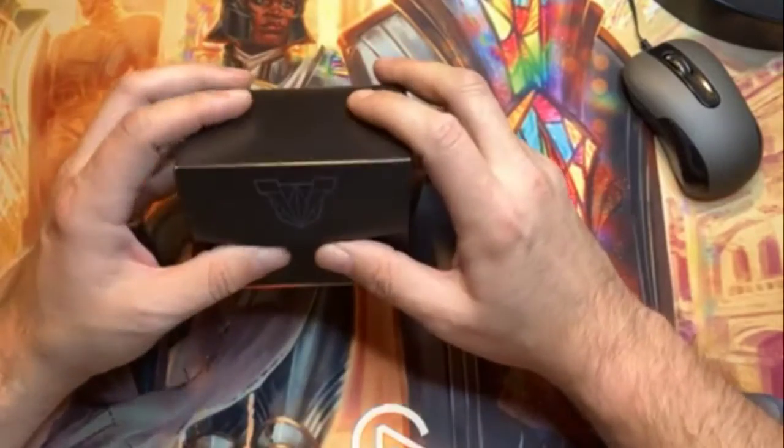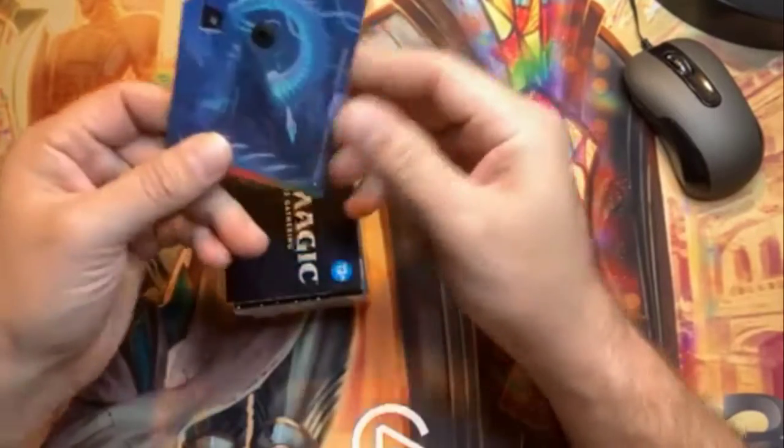There are some token things, just a piece of cardboard. Here's the commander deck in a nice little deck box. Let's pull everything out — empty box, another piece of cardboard, a life counter, and some instructions on how to play commander. Really what we want to see is this pack of cards. It's a hundred-card commander deck plus 10 or 12 tokens. There are 112 cards in here total.